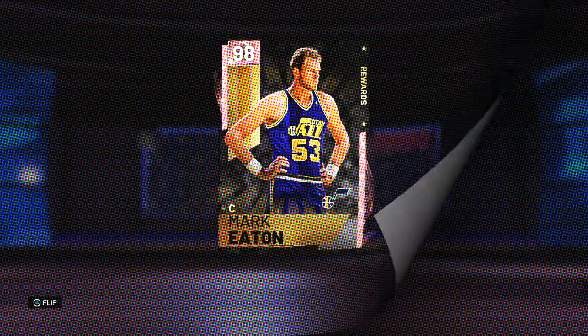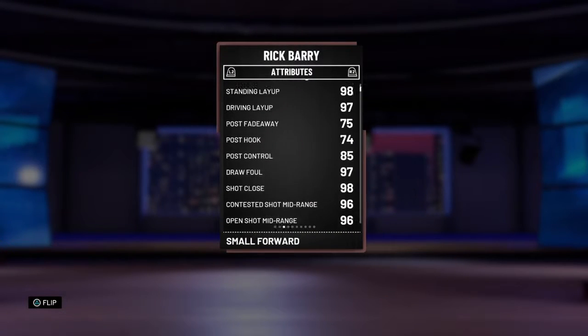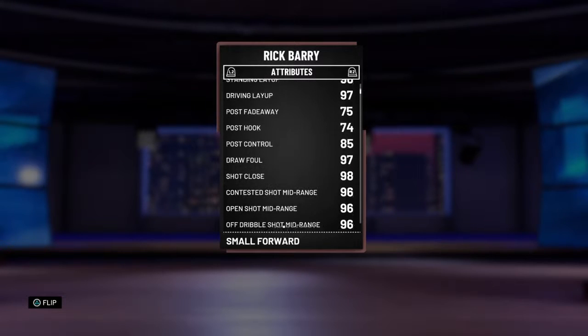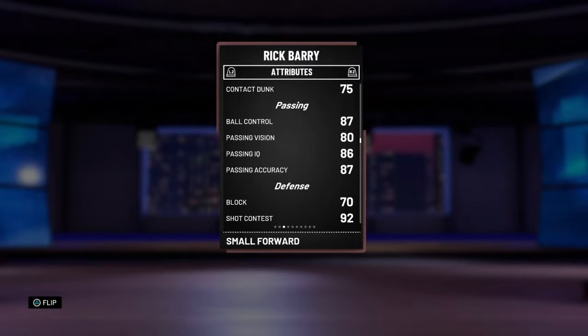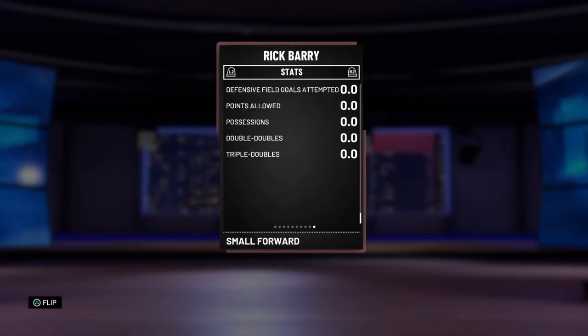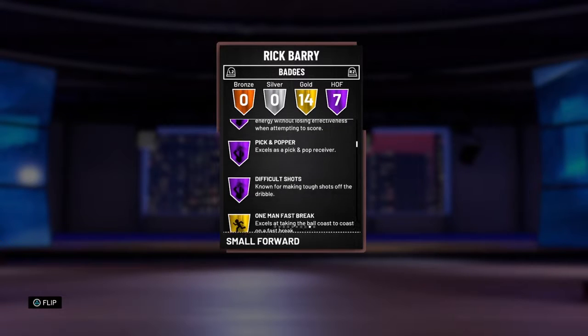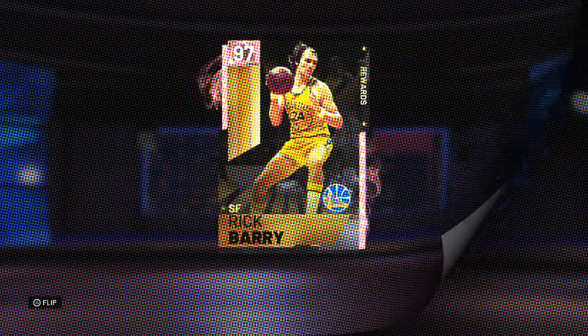Number 3 is Rick Barry. There was a stretch where a lot of people loved this card and used him on their team quite a bit. He's a 6'7" wing with really good layup stats — 93 is pretty solid — he's a good dunker, can speed boost, is a pretty good defender, and has a pretty nice release with seven Hall of Fame badges. A very very solid all-around wing that I would recommend picking up.